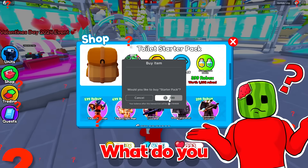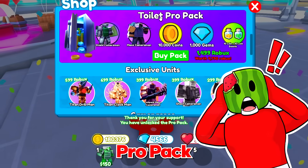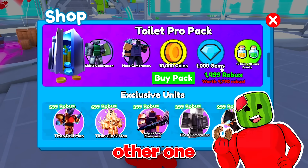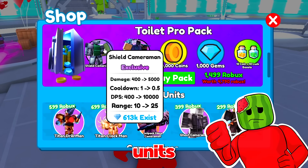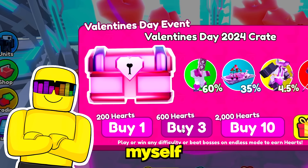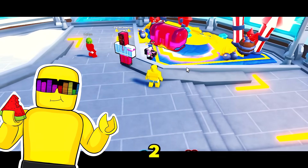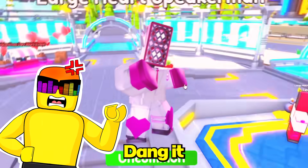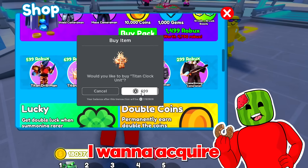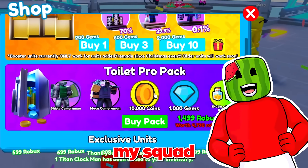Wait, it leveled up! What do you mean it leveled up, Sonny? The Toilet Pro Pack — I don't know if I want to buy this though. Yeah, it kind of seems worse than the other one, and it takes up 2 units. That's what I'm saying. We can only buy 19 more. I'm gonna go over here and purchase myself 3 Valentine's Crates because I want to get myself a moneymaker. Come on — dang it! No moneymaker! I'll save the moneymaker for later. First, I want to acquire the Titan Clock unit. 2 units acquired — I'm liking my squad so far.